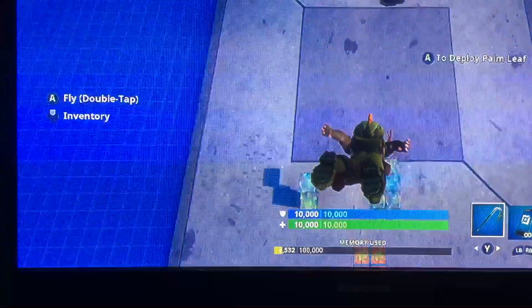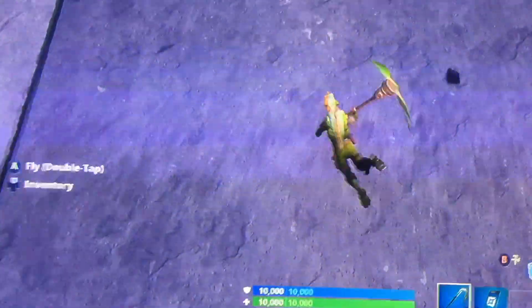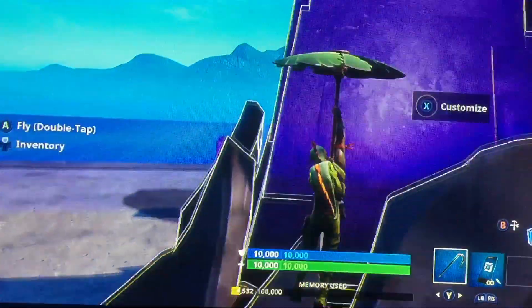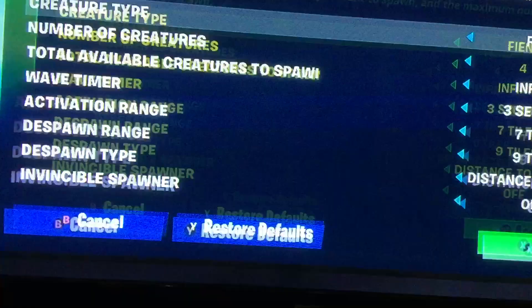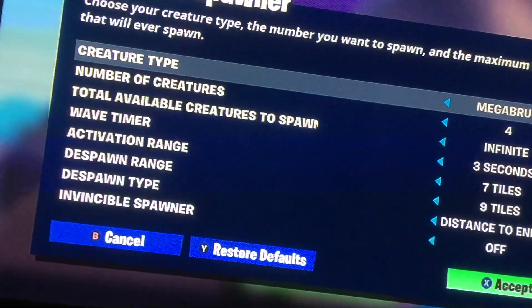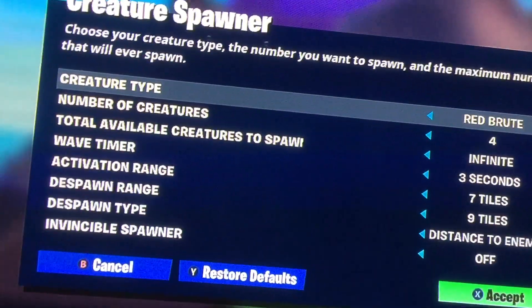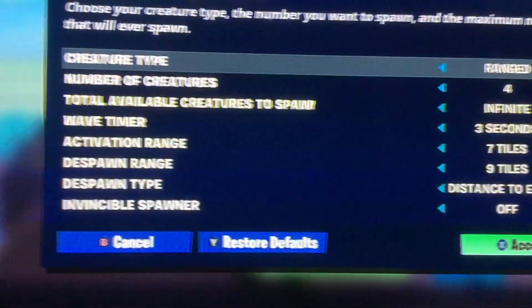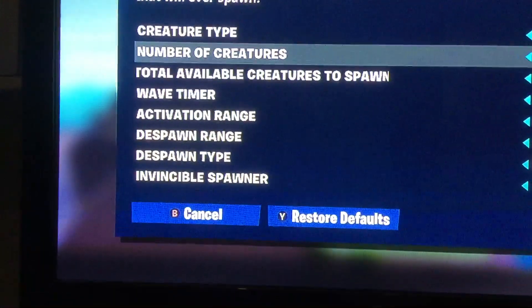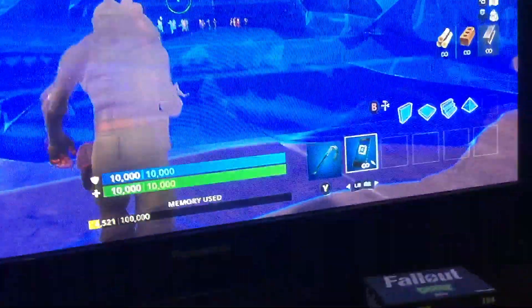So if you go down here and click customise, go across - we've got the red brutes, the purple big ones, the mega brutes. You want to go over to ranged, type in 'number of creatures', put it to max, and then click copy again and move it from a further distance than it originally was.